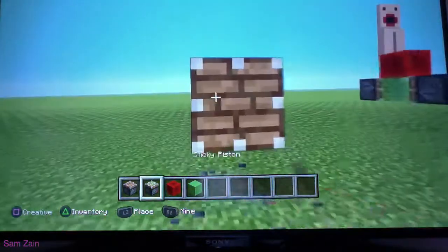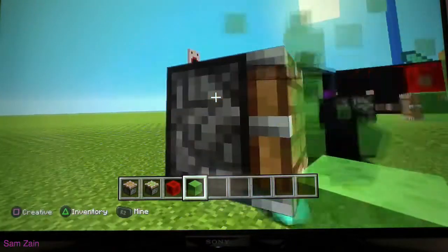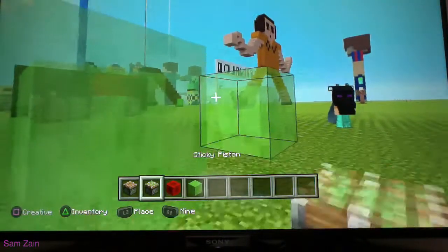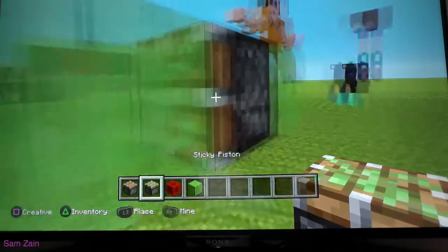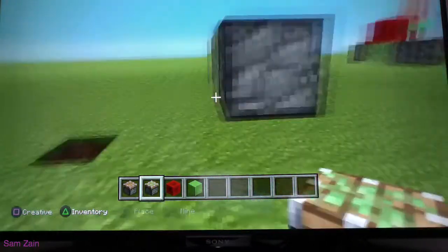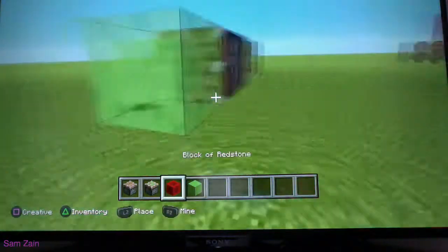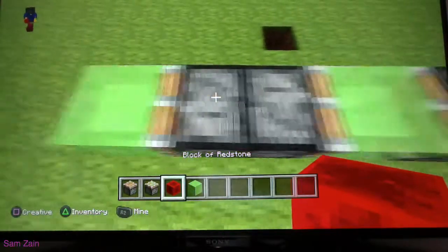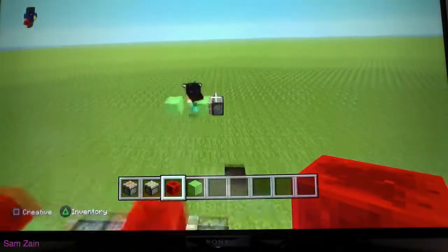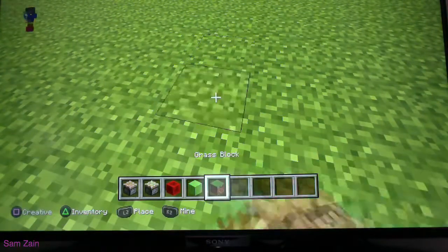This is how you build it: you put a normal piston, three slime blocks, break the middle one, put a sticky piston here like this — that's what it should look like. Break this one, put a normal piston, then put another slime block. Get two redstone blocks, place them here, put one here, break it, and it should start flying. And that's how you make a flying machine. Okay, now let's do the tour.